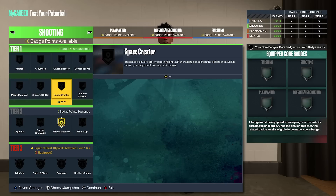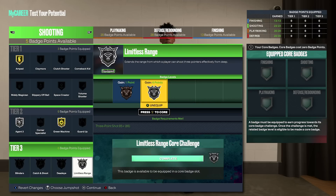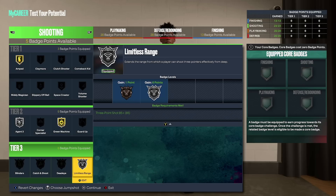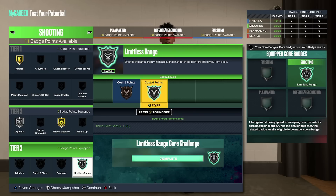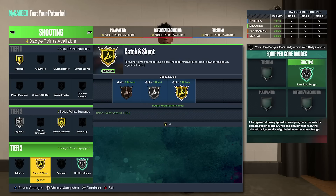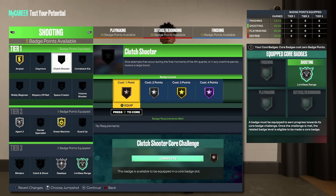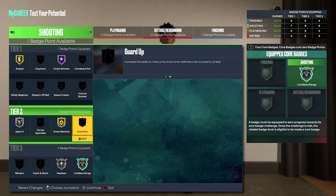For shooting badges: green machine, you want that on gold. Amped — must have, you want that on gold. Agent 3 — must have, you want that on silver. Then limitless range on silver; if you chose variation one, you want this on gold — core it so you have extra badge points. Blinders and deadeye don't activate as much as they should, but if you're smart you'll put catch and shoot on gold. I put deadeye on silver. Then I put clutch shooter on Hall of Fame. Guard up does not activate enough situations to bother running it.